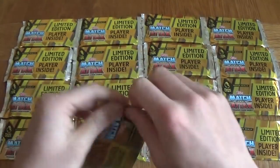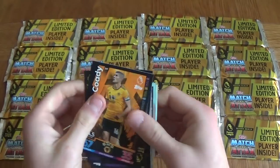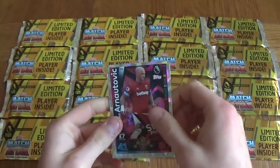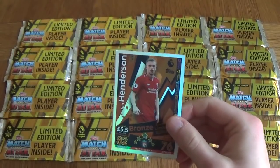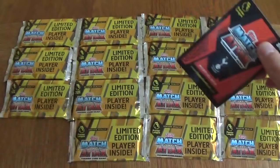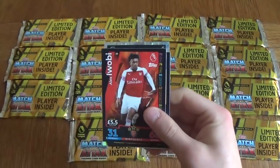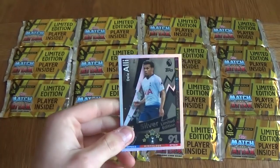Moving on to the second one. We've got a Liverpool midfielder. We've got Cardi, Fabianski, Coleman, Christensen, Arnautovic star player, Andres, Adrian Silva, Man of the Match for Leicester, and a bronze Jordan Henderson limited edition card. So two limited edition cards, 18 packets to go. Then in the next pack we got Phil Jones, Drografka, Iwobi, Produl, Depor, the Arsenal badge and another silver Dele Alli. So two Dele Allis, one Henderson.